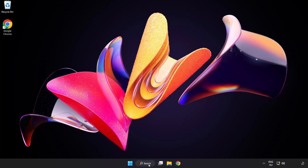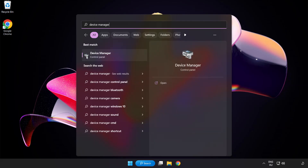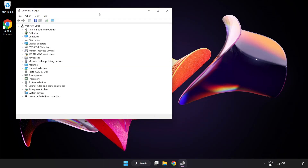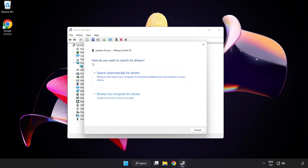Click the search bar and type Device Manager. Click Device Manager. Click Display Adapters, then select your display adapter, right-click, and choose Update Driver. Search automatically for drivers.